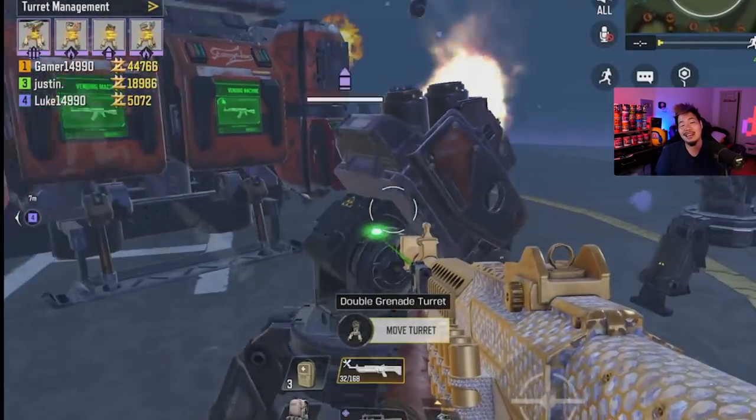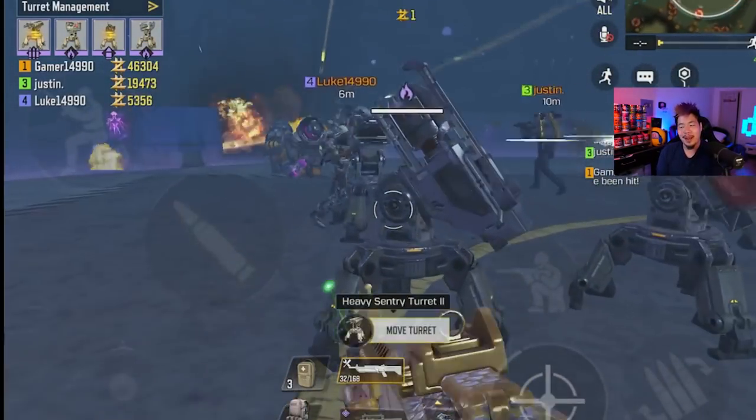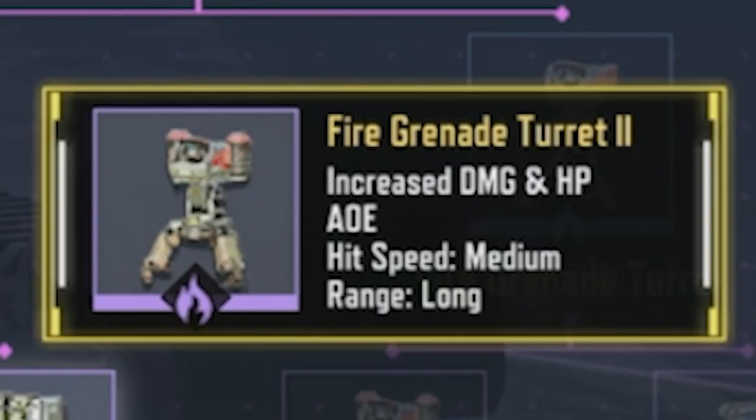Number seven is the double grenade turret. It's one of the basic ones and only requires the grenade mod, but it's not that great — especially when you consider the upgrade you could have taken instead. It does deal decent damage, has good range, and is fairly strong, but the fire rate isn't great. The other upgrade path is substantially better, which is why this is number seven.